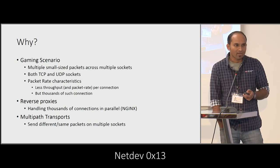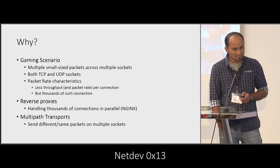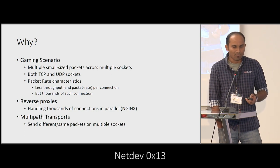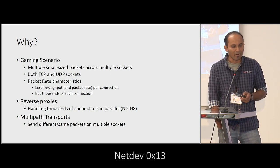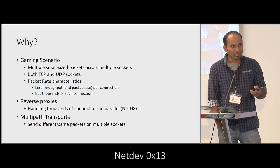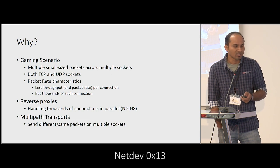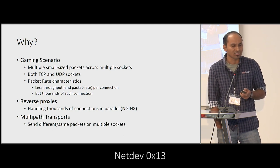We tried to analyze why, and we saw that there were multiple small sized packets across multiple sockets, especially for the gaming scenario. We had both TCP and UDP sockets. The throughput per connection was very less, but there were thousands of gaming connections on the server side — reverse proxies. We are extending three system calls: one is recvmsg, another is sendmsg, and the third is the recvlowat extension.